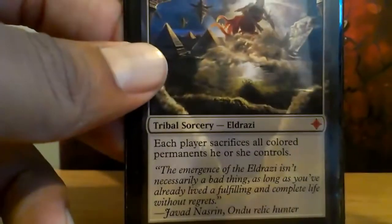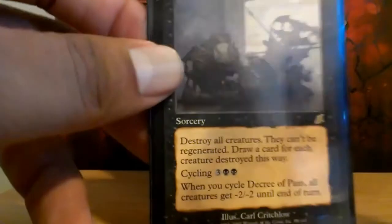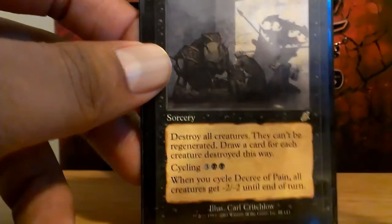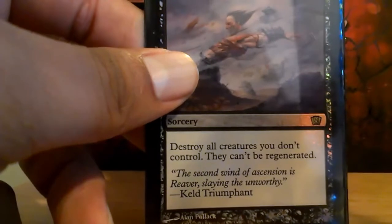All is Dust also deals with Planeswalkers. Decree of Pain — it's an expensive board wipe, but it can draw you cards, or you can cycle it and kill token armies at instant speed and still draw cards. Plague Wind — it's an expensive board wipe, but I like the card, so it's in the deck.